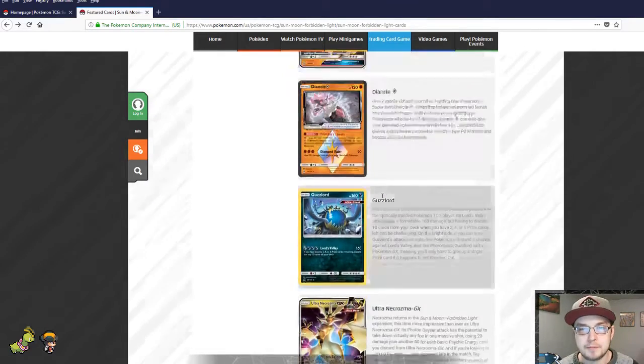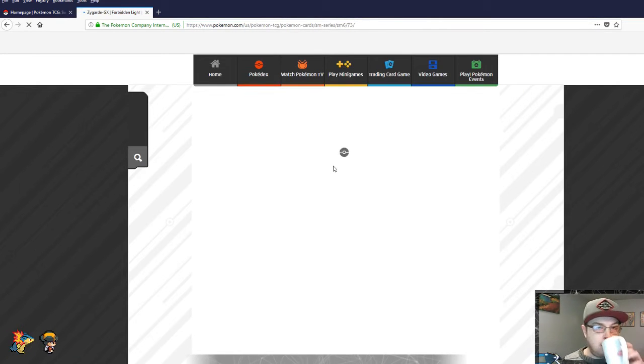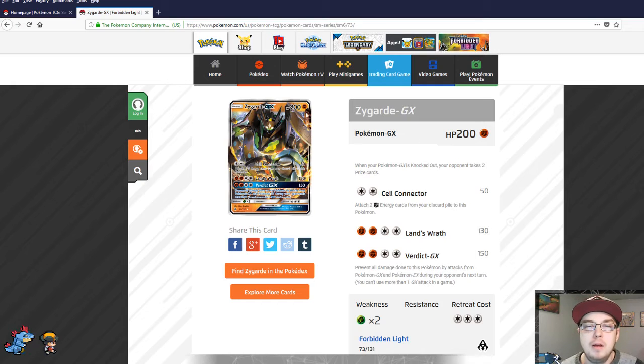Zygarde — interesting card, I would consider it playable. It has 200 HP, not bad for a basic, definitely above average. Cell Connector: attach two fighting energy cards from your discard pile to this Pokémon — very cool. So you cold open with a DCE, attach two energies using your first attack, hit for 50 with Choice Band you're already hitting 80 with one DCE attachment. By the next turn you're powering up Lands Wrath or Verdict GX, which prevents all damage done to this Pokémon by attacks of Pokémon GX and EX on your next turn.